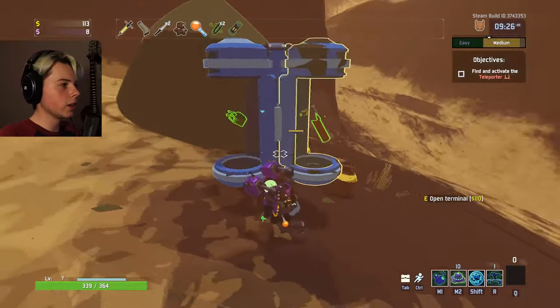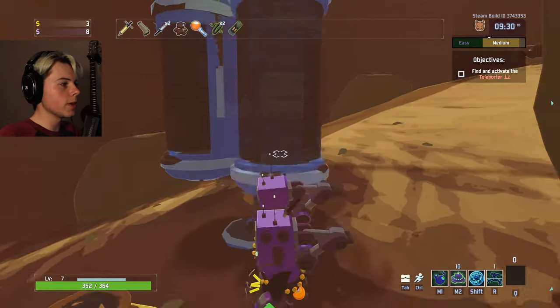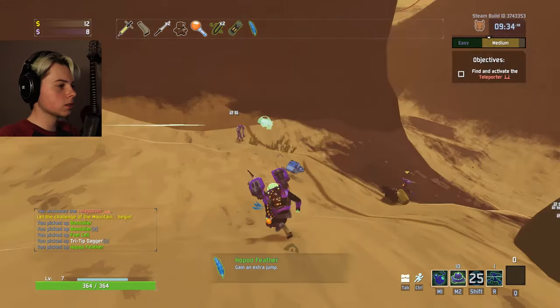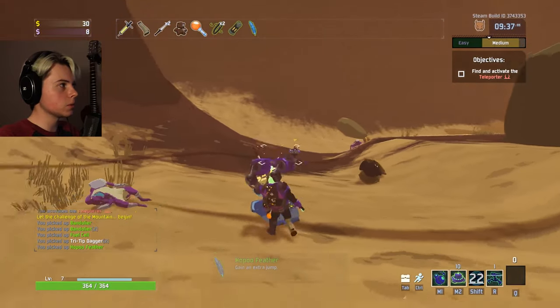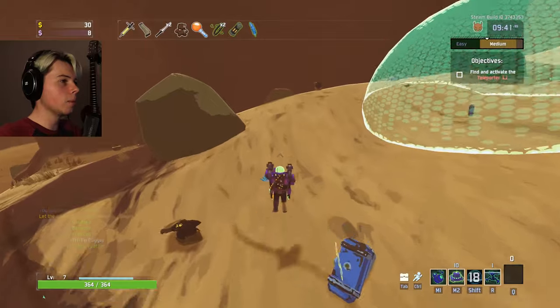So that's a blood vial thing. That's an old war stealth kit, I believe, and this is — oh, the feather. The feather is one of the best items because it lets you double jump, which is like the best ability because it just means you can get away from stuff easier. Anything that helps me run away is A-OK in my book.